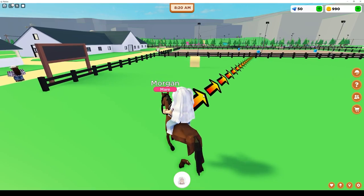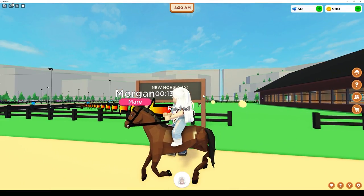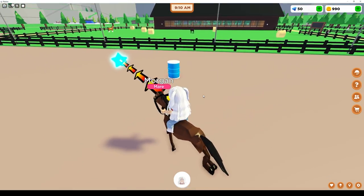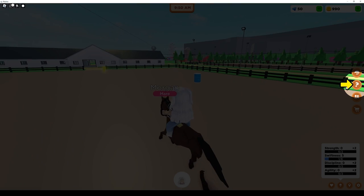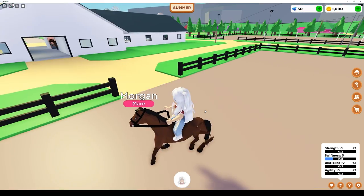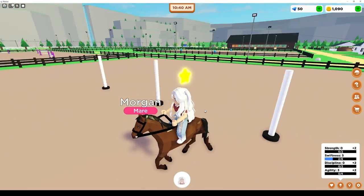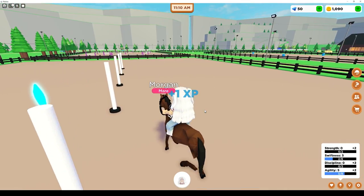Oh my gosh, my poor horse — she is missing half of her butt and part of her leg. This blockiness is kind of what I was expecting on the other Roblox game — a lot more chiseled, kind of reminds me of Legos. That's extremely distracting trying to run a pattern with the screen all in my face. So I guess we're going to do pole bending next. The barrel racing leveled my swiftness, and pole bending seems to be leveling my agility. You take your horses on these different courses. This is actually a lot harder than it looks — I think I'd be better off just trotting this pattern. My horse cannot turn very sharp at all.